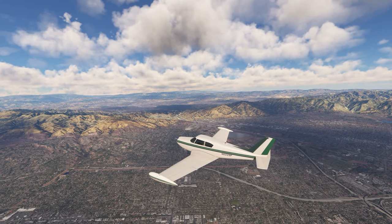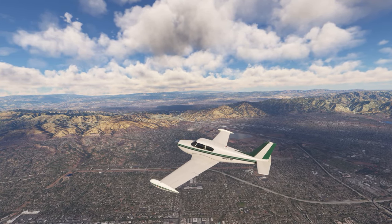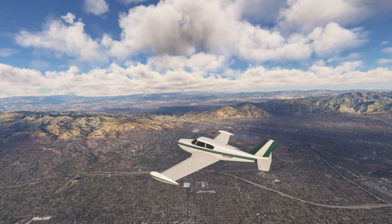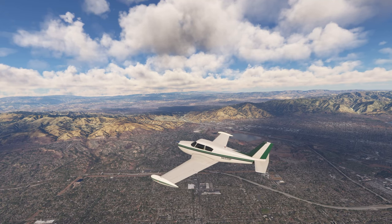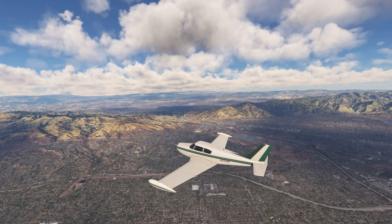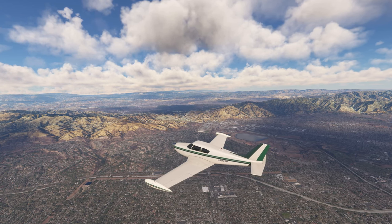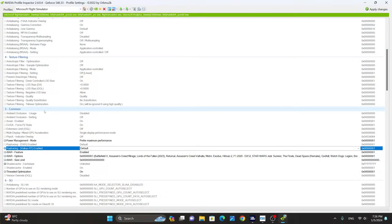Let me show you a couple of performance tricks that might increase performance in your system. For this, we are going to need the Nvidia Inspector. The link to download the Nvidia Inspector is provided in the description section of the video. Once you have downloaded and installed the Nvidia Profile Inspector, select the Microsoft Flight Simulator profile from the drop-down menu.